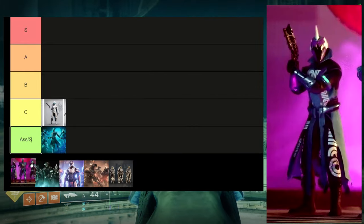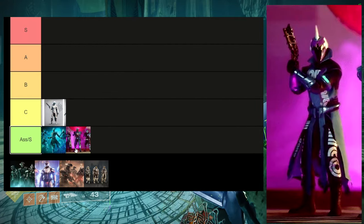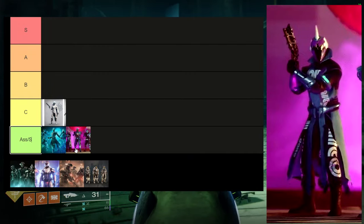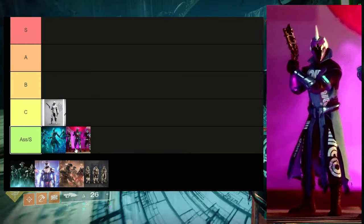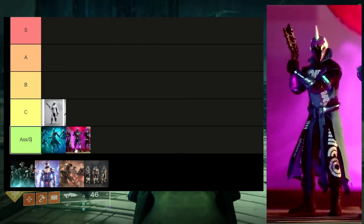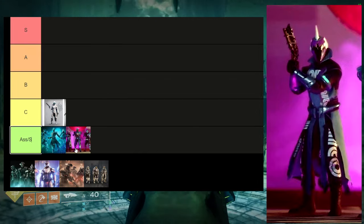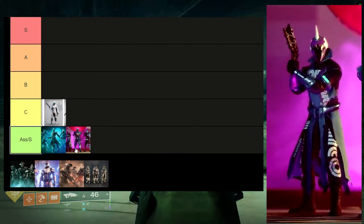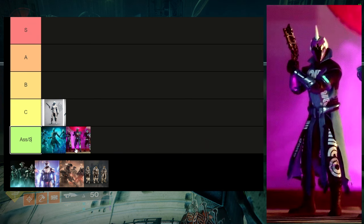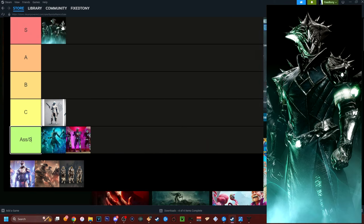For warlocks, Prophecy really is not good — I'd put it in the Ass tier. The helmet is the only good part, but the visor doesn't change color and neither does the white. The chest piece shaders terribly, the arms shader asymmetrically, the boots are really terrible, and the bond is really terrible. I'm sorry, but this armor for warlocks is absolutely trash — never use it.